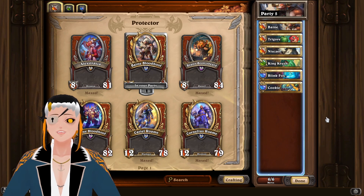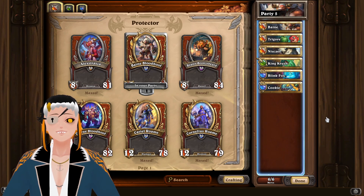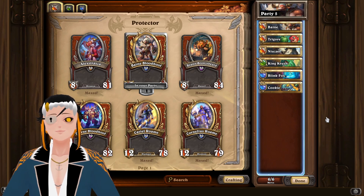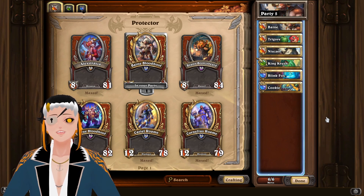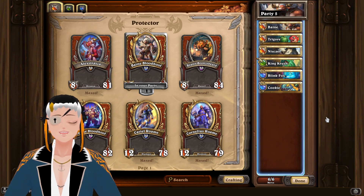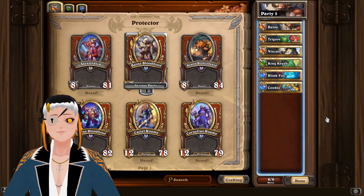To do this, I used a modified version of Bane Gore, where we are going to be using Bane, Trigore, and Nisal in the starting lineup. Then I had on the bench King Crush, Blink Fox, and Cookie. You don't really need King Crush or Blink Fox — you just need 2 additional Beast Mercenaries, and Cookie can be replaced by another Beast Mercenary if you just want to be a little bit extra safe.